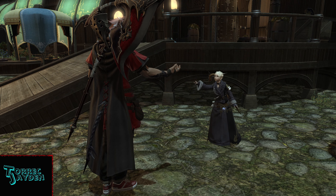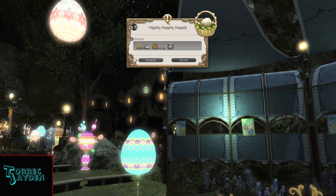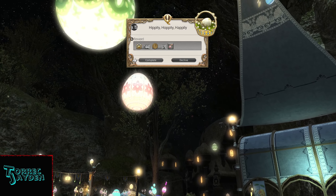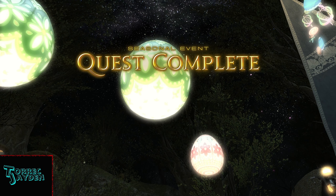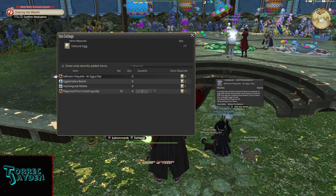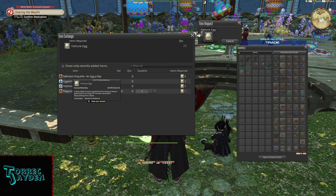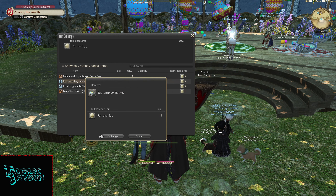After returning to Gridania, we hand out some eggs, and then head back to the amphitheater to turn it in and receive the minion. The other items can be purchased with the egg tokens that come from the fate. The eat egg emote is 9 tokens, and the housing items are 3 tokens each.